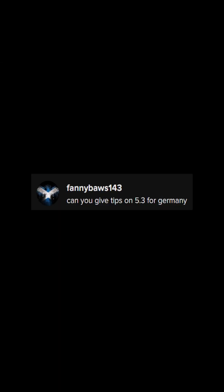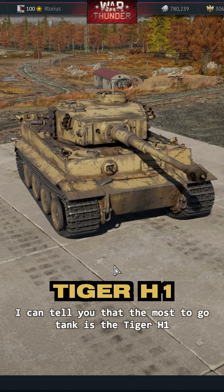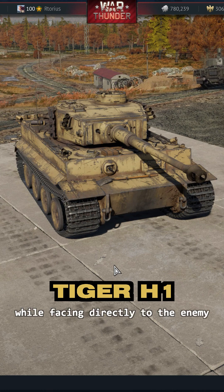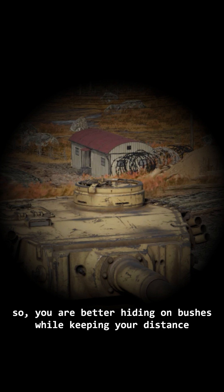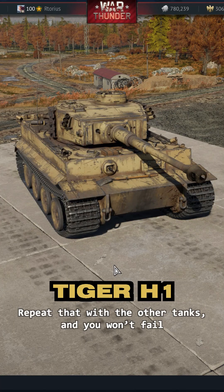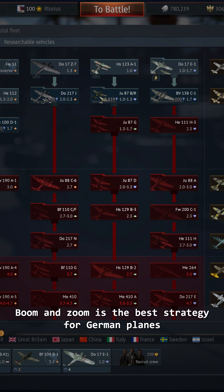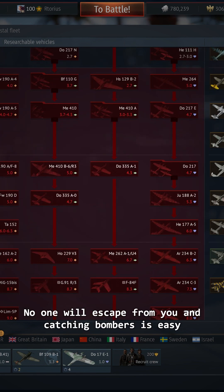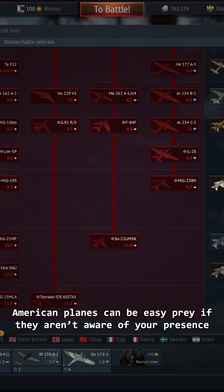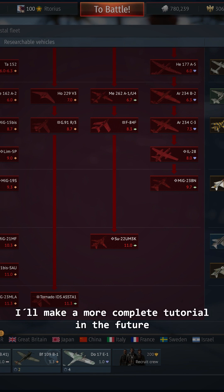Funnyboss143 asks: can you give tips on 5.3 for Germany? Honestly, I've never played it, but fighting against them I can tell you that the must-go tank is the Tiger H1. Those are strong, especially at mid to long ranges while facing directly to the enemy, although the cupola can be a huge weak point, so you are better off hiding in bushes while keeping your distance. About aviation, they have very fast planes with excellent climb rate and good firepower. Boom and zoom is the best strategy for German planes — no one will escape from you and catching bombers is easy, especially those players trying to climb while flying very slow. American planes can be easy prey if they aren't aware of your presence. But avoid turn fights unless you are surrounded by allies. I'll make a more complete tutorial in the future.